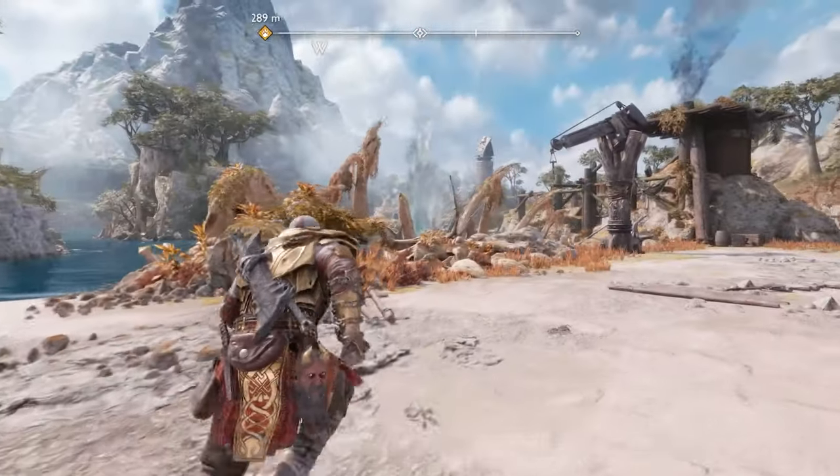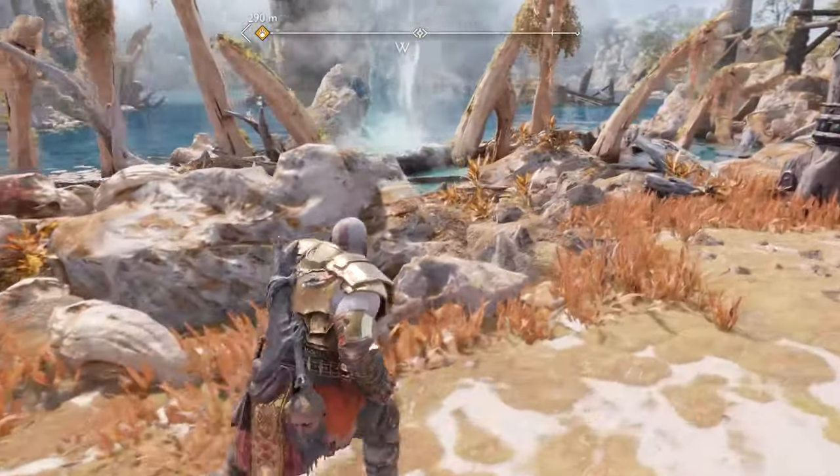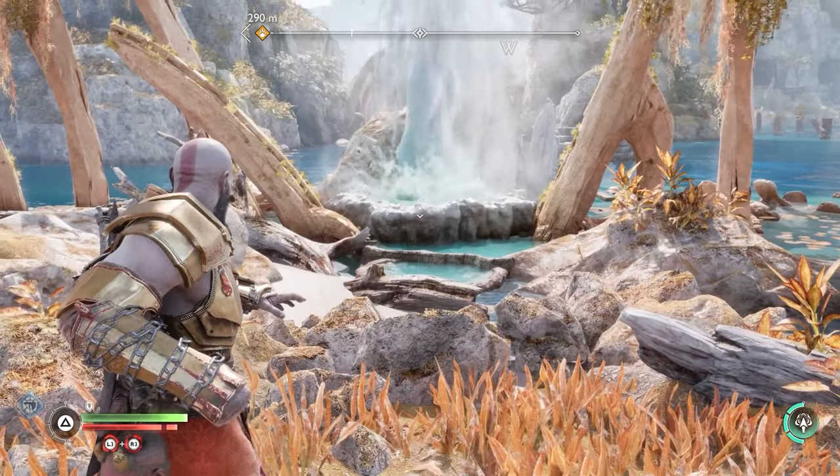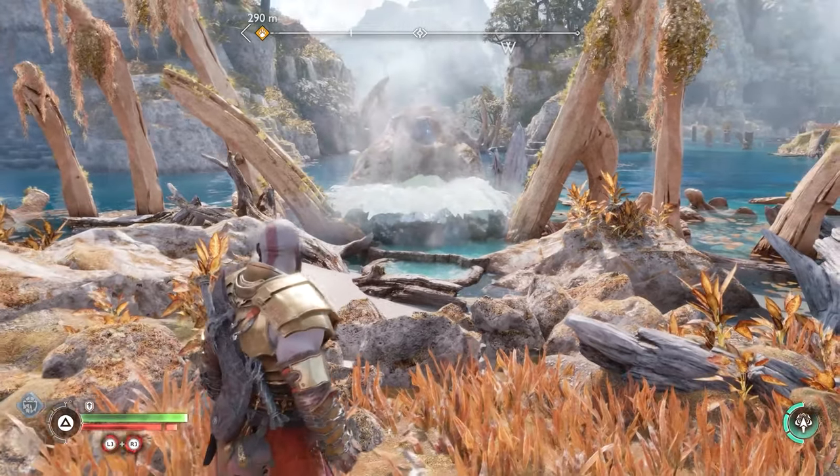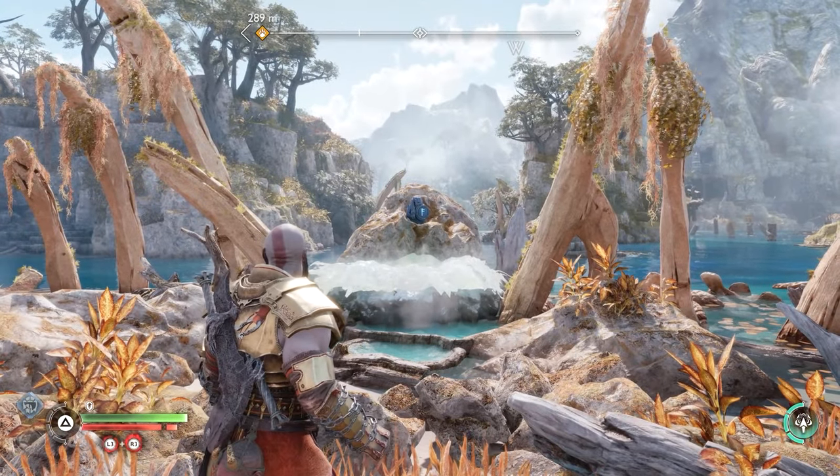Now look towards the water — there's a geyser over here. Same thing: get your axe, throw it through, and you'll see that the rune is on the other side. Take the rune out and then you can go open the chest.